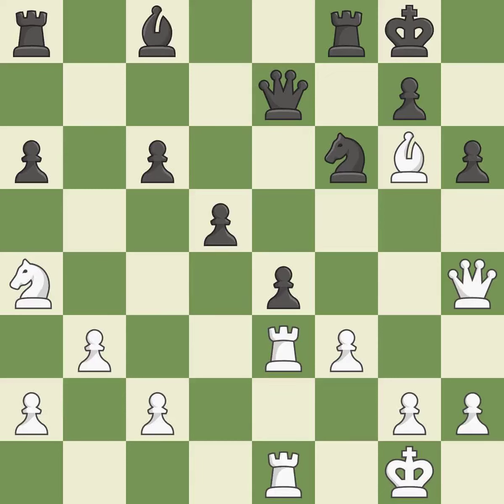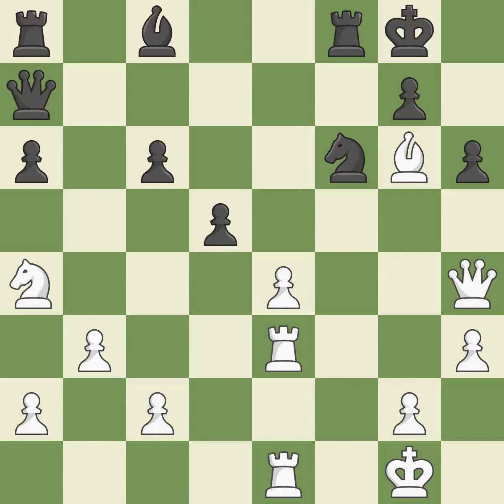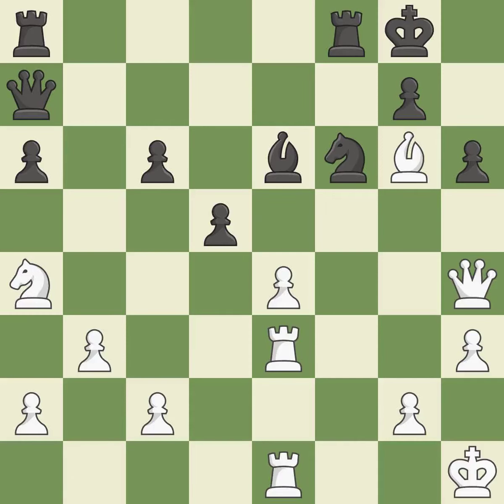This moves the bishop to a better location, allowing it to control more squares. This threatens to pin a rook to the king. Capturing that pawn wins material. This threatens to win a knight. A rook is pinned to the king; this could put more strain on the pinned rook. This prevents the opponent from adding pressure on a pinned rook — a great move. This misses an opportunity to create a passed pawn, permitting the opponent to create one instead — it is an inaccuracy.